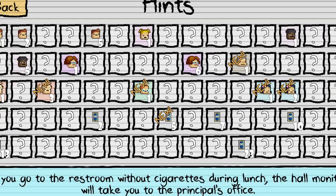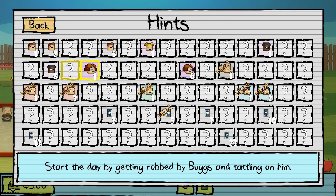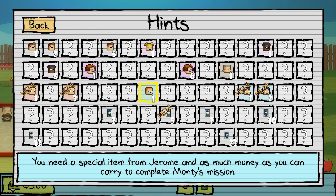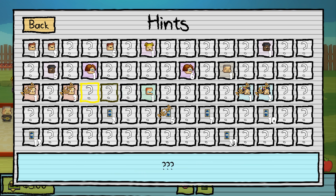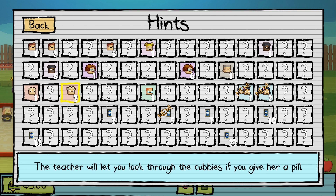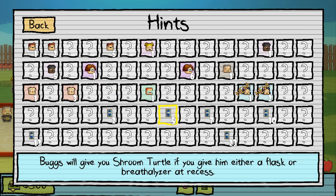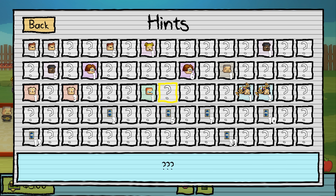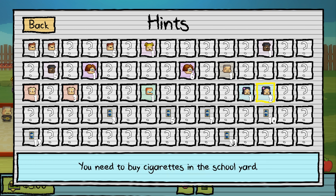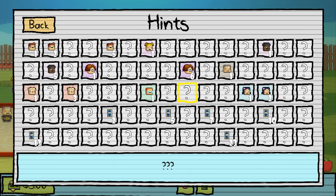Let me look at the planner. A new one from Bugs — number one: you need a special item from the teacher before you complete Bugs' mission. You need a special item from Jerome and as much money as you can carry to complete Maltese's mission. You need a special item from Cindy before you can start Nugget's mission. The teacher will let you look through the cubby if you give her a pill. Bugs will give you Shroom Turtle if you give him a flask or breathalyzer at recess. You need special items from Monty, Nugget, and Bugs to complete Lily's mission, and you need to buy cigarettes at the schoolyard. Interesting.